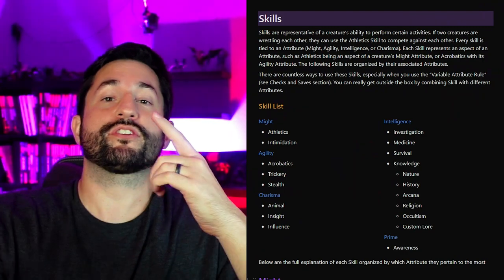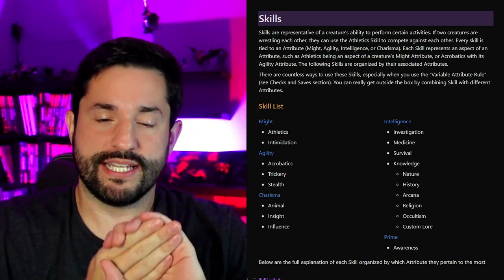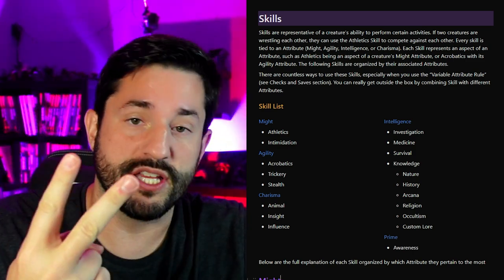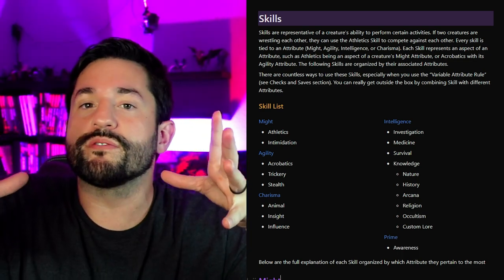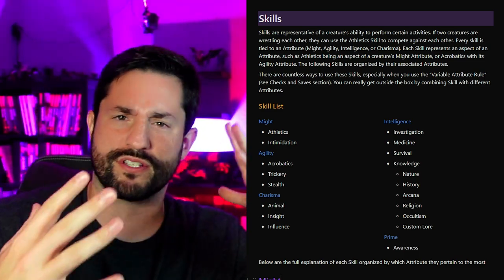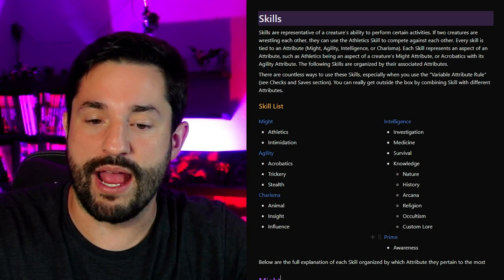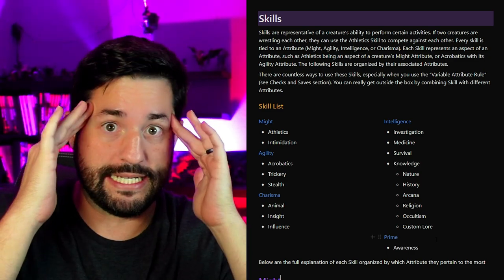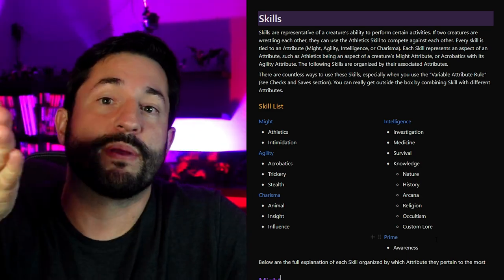First up, I'm going to show you the big picture of what's going on with all the different attributes. In DC20 RPG, there are four attributes. It is Might, which is kind of like strength. Agility, which is kind of like dexterity. Charisma is charisma, and Intelligence is basically wisdom and intelligence combined together. Wisdom in D&D is usually perception of the world around you — street smarts. I've taken the perception part out of it, and that is now in a prime situation. Intelligence truly represents your mind.